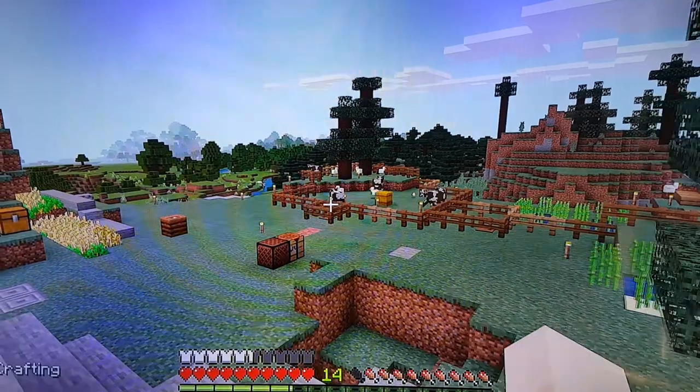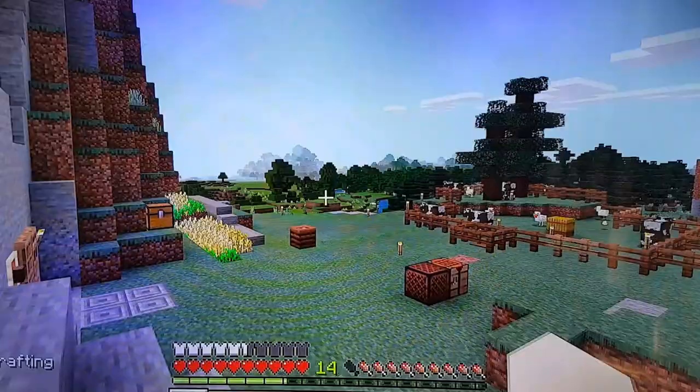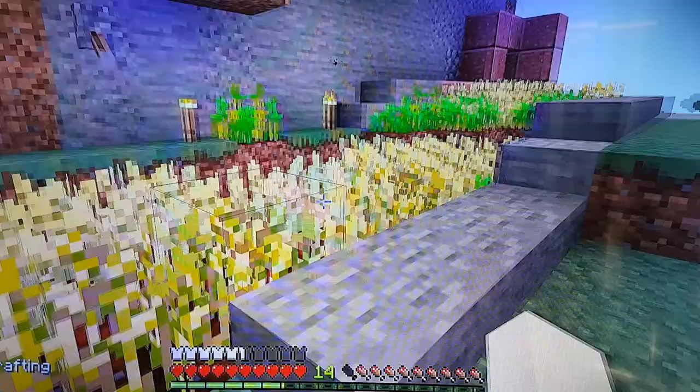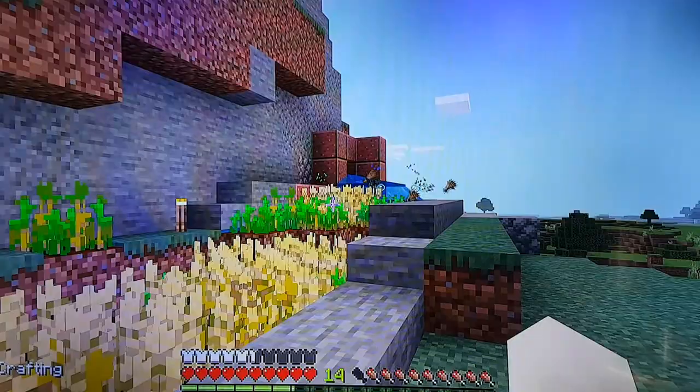Here we have our real-world analog Minecraft farm. It all basically starts here at this efficient wheat farm. This has been built such that instead of manually harvesting, you can come up here and hit this switch, which causes water to come down and effectively harvest all the plants for you.